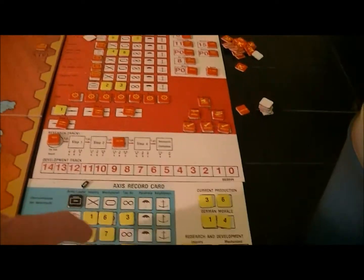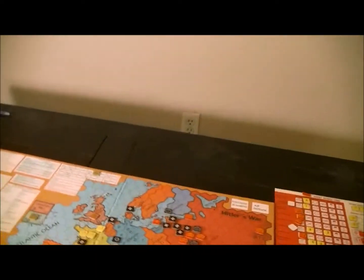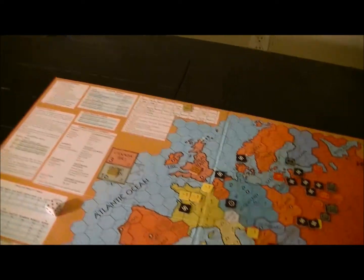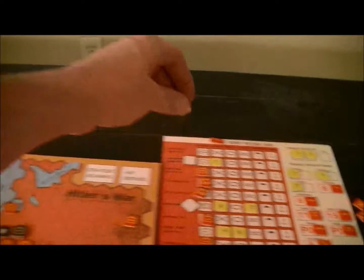I don't have air so I won't be reducing it if I win the advance. But I've got 10 strength points hitting it at minus one to begin with — that's three more hits on the Moscow army.